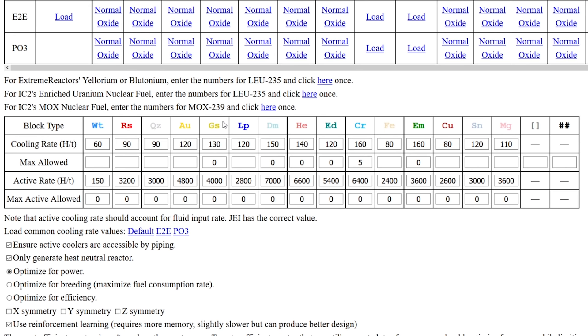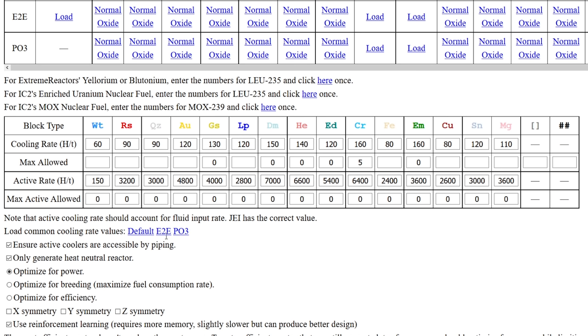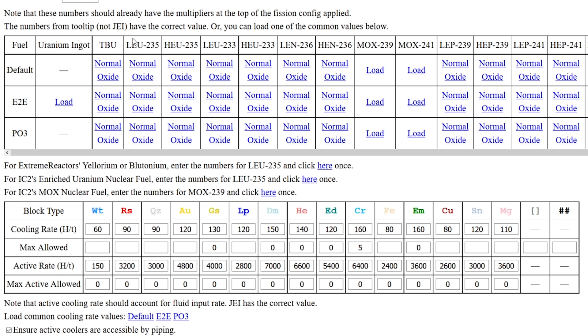Down here at the bottom you have the coolers - all the coolers in NuclearCraft: water, redstone, quartz, gold, glowstone, lapis, diamonds, helium, enderium, cryothium, iron, emeralds, copper, tin, magnesium. There are also options for cooling rates - the configs can change depending on the pack you're playing. We're playing with default, so we click default. 'Only generate heat neutral reactors' - we want that on, we don't want our reactor overheating or exploding. 'Optimize for power' is what we want.